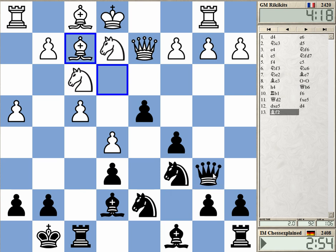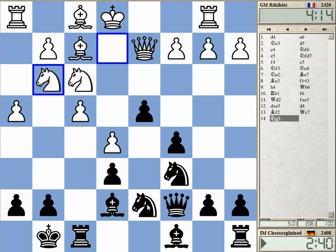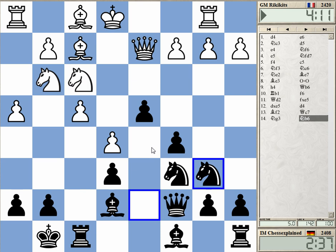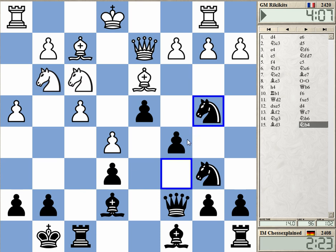Knight g5 is slightly problematic. D4 was probably bad — bad timing, not necessarily a bad concept, but maybe bad timing. Now he's got a good position for this bloody bishop. I shouldn't have allowed that. Let's just hope he cannot go to h7 immediately.